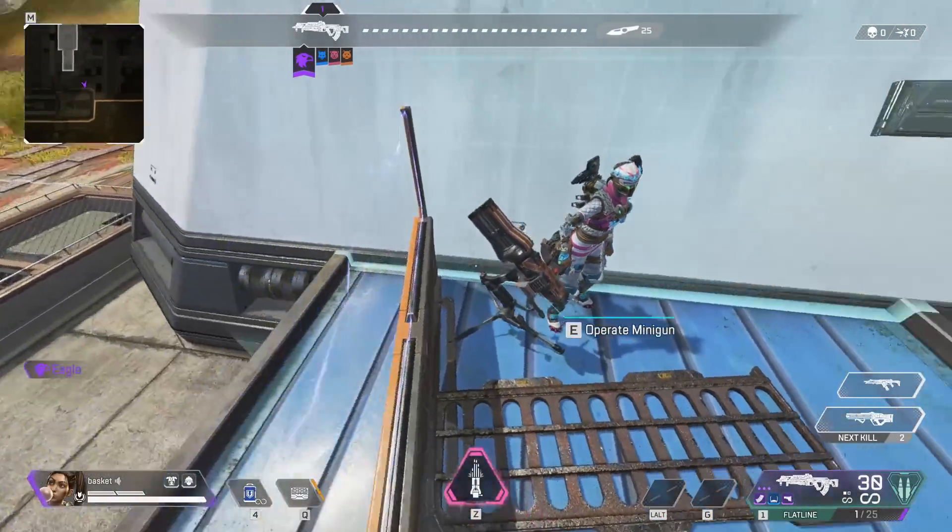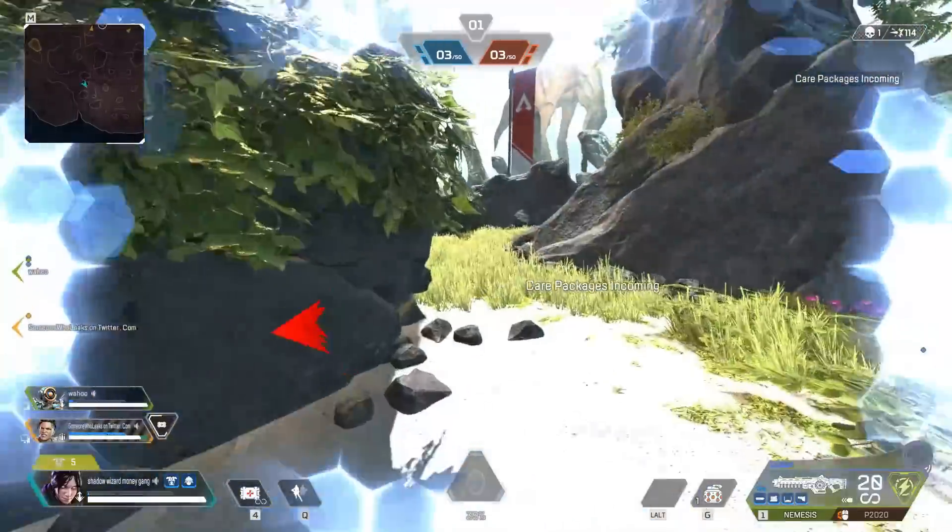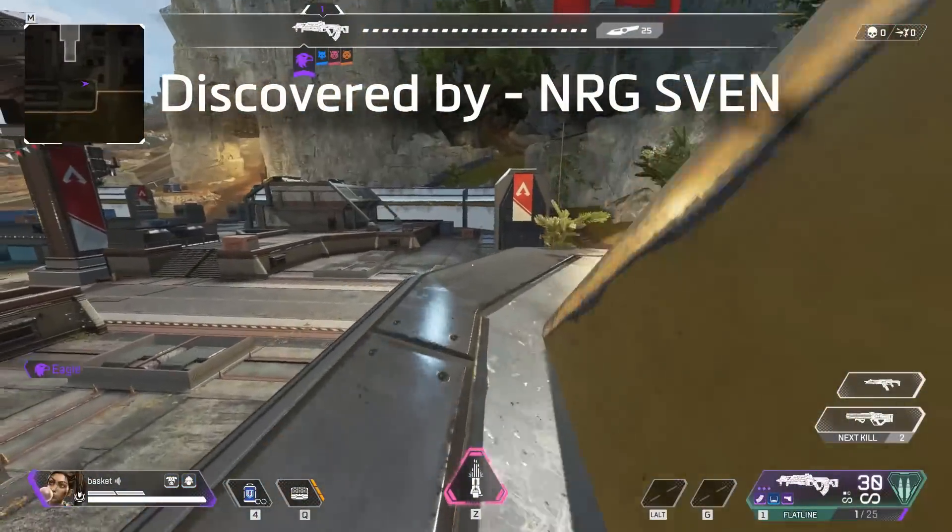There are a few strategies that you can use to break out, although none of them are 100% certain. Basically, just push yourself against the wall of a rampart until something happens.